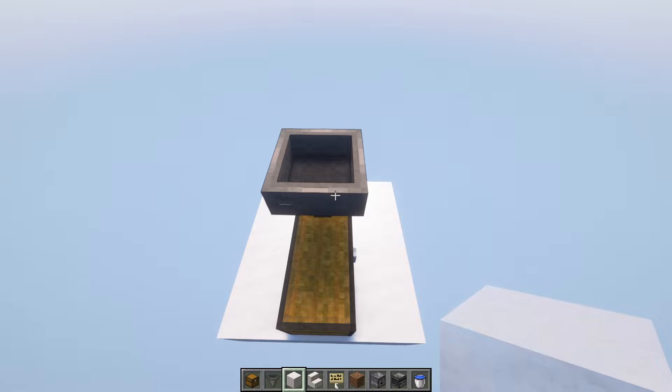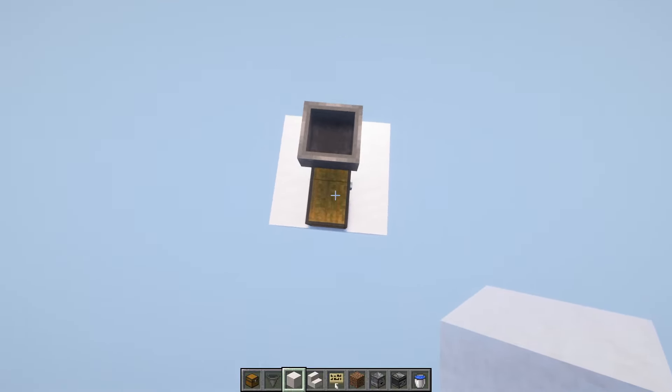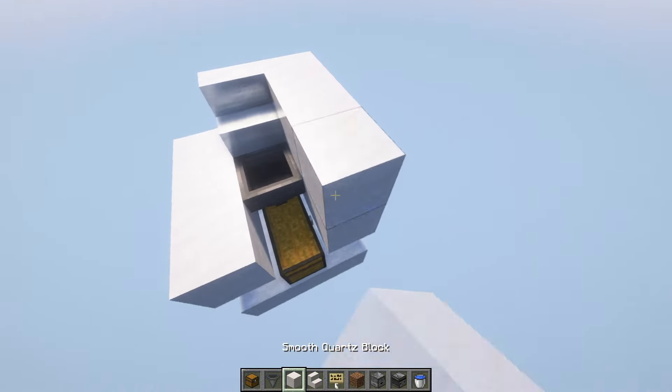Place solid blocks around the hopper just above the chest, leaving it empty so it looks something like this. Then place the stair block one block away from the hopper and surround it with blocks.